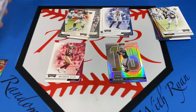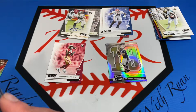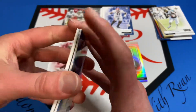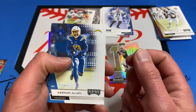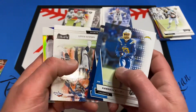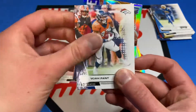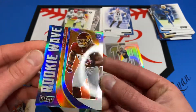Last pack! Hope you guys enjoyed this video — if you did, smash that like button. If you're new here, go ahead hit that subscribe button. If you already are subscribed, thank you so much — I'm currently sitting right over 200 subscribers, so that is awesome. Keenan Allen, David Johnson, Noah Fan, and we got a rookie — rookie wave Chase Young. Let's flip that — there's a nice card, Rookie Wave Chase Young.